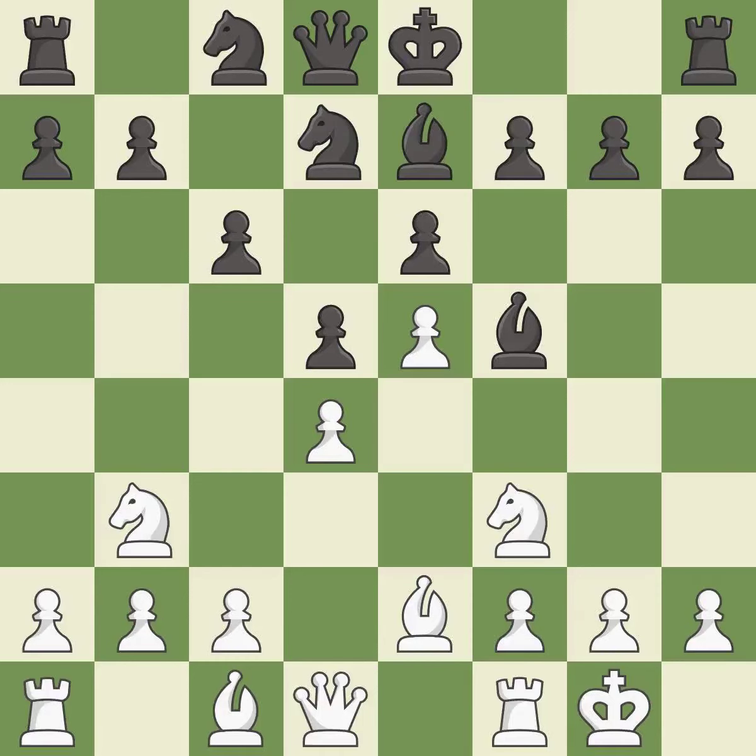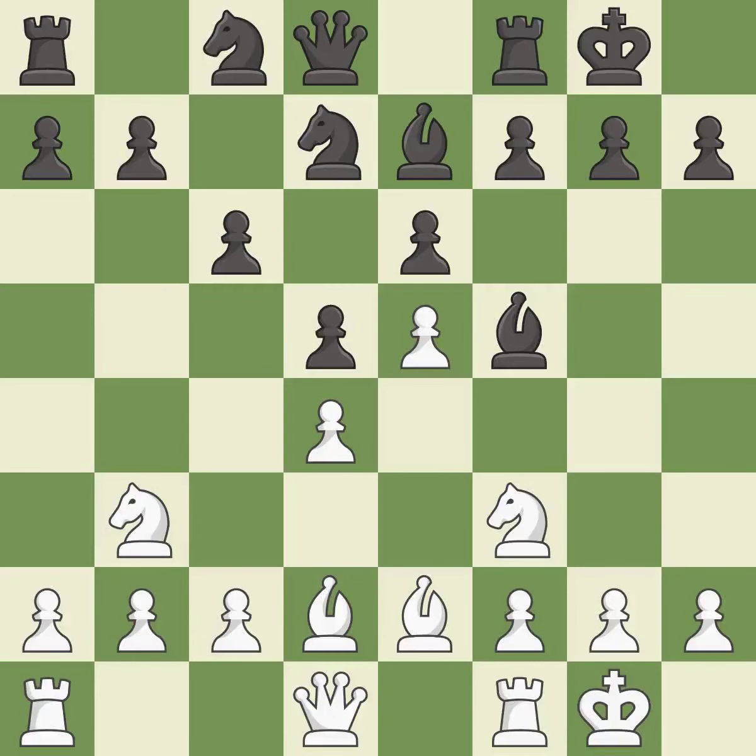Both sides develop their bishops off their starting squares — the last book move. Castling gets the king to a safer square, out of the center of the board, while also developing a rook. Castling to the same side of the board as the opponent avoids some of the attacking associated with opposite side castling.